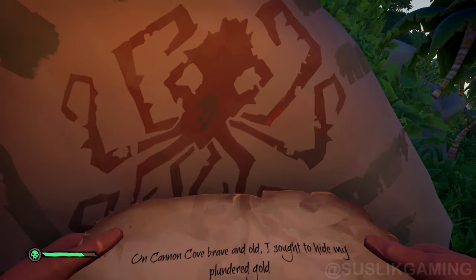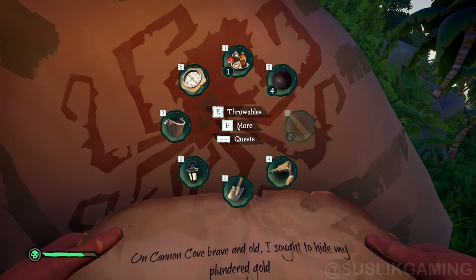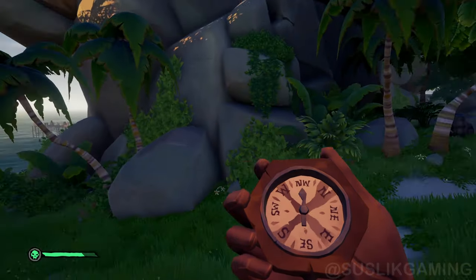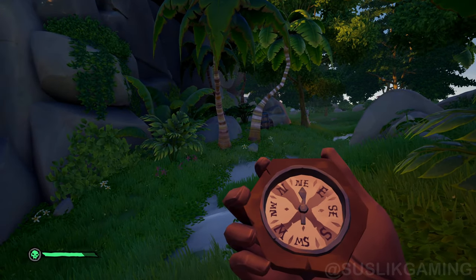Riddles will tell you how many steps to take towards the treasure chest. To count your character's steps accurately, hold left click when you have the compass in hand and listen to each step.